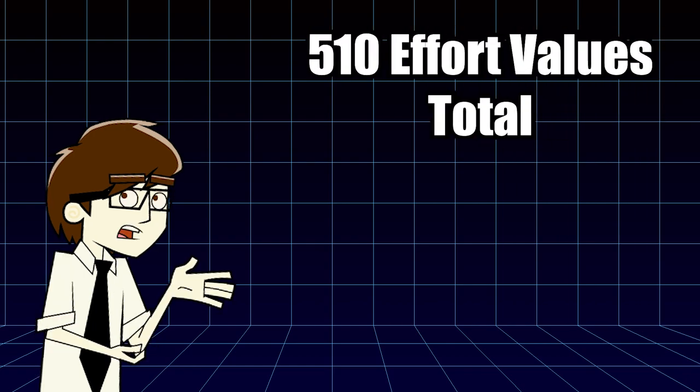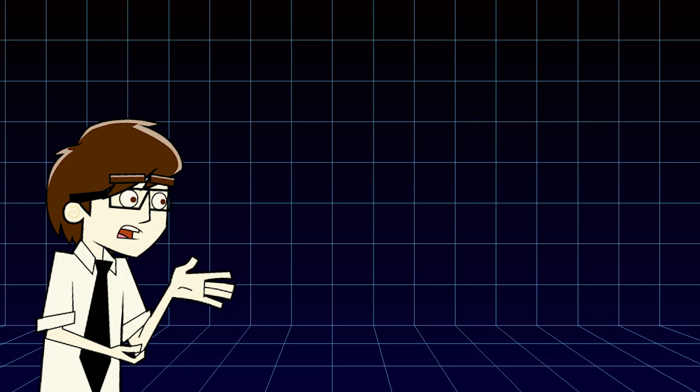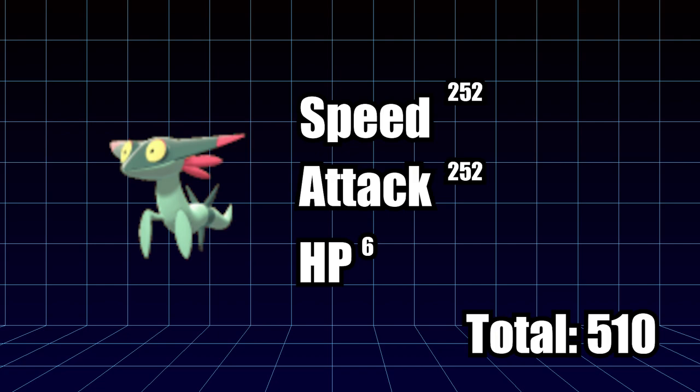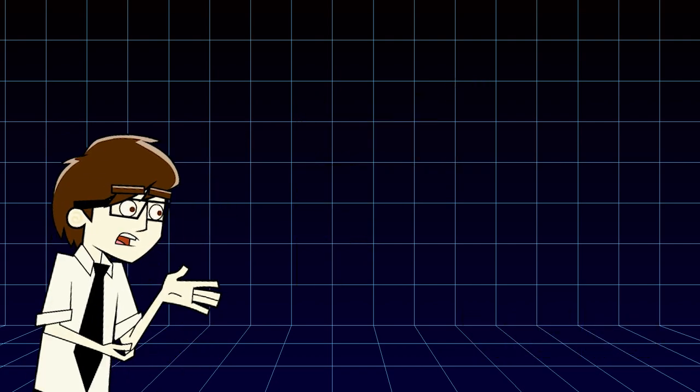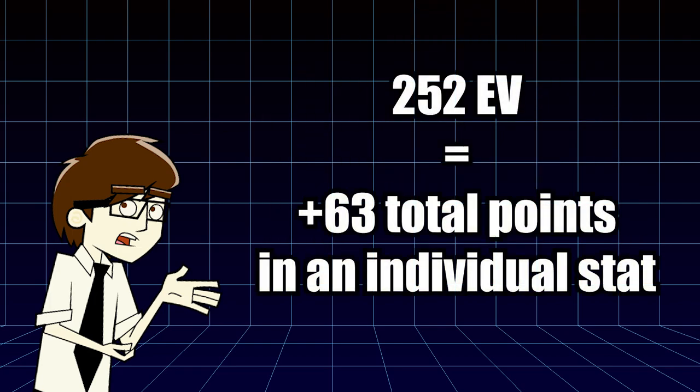Every Pokemon can earn up to 510 Effort Values total before maxing out, while individual stats will cap at 252 EVs, which is why people invest in specific stats for competitive Pokemon. For example, I am working on a Dreepy right now. Since Dreepy has a very good speed and attack stat, I would invest 252 EV in attack and speed, then spend the remaining 6 EV on a stat of my choosing, effectively maxing out the Dreepy's total stats. EVs are important because they boost your base stat by 1 point for every 4 Effort Values invested, meaning that at 252 EV invested in one stat, you will get a bonus 63 points to that Pokemon's stat.